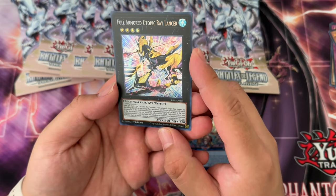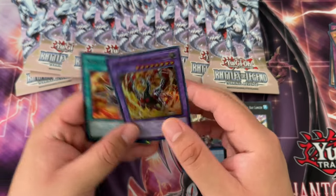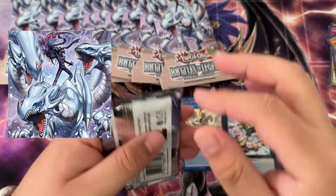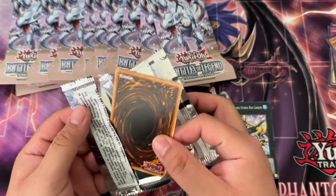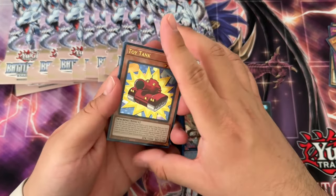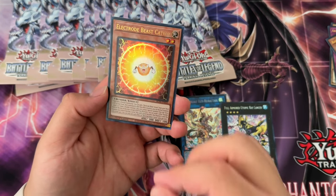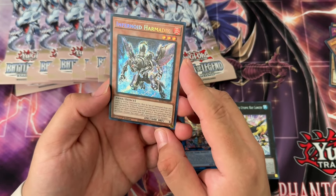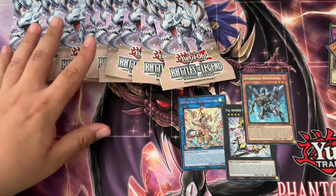Lubion the Blaze Dragon — as far as QCRs, obviously the Magi is what everyone is going for, but I kind of do want to pull You Bell. They're both fusions too, so if we pull a QCR fusion it might be one of those. There are also a couple more fusions you can pull — Infernoid Hermetic, which is such a weird name.